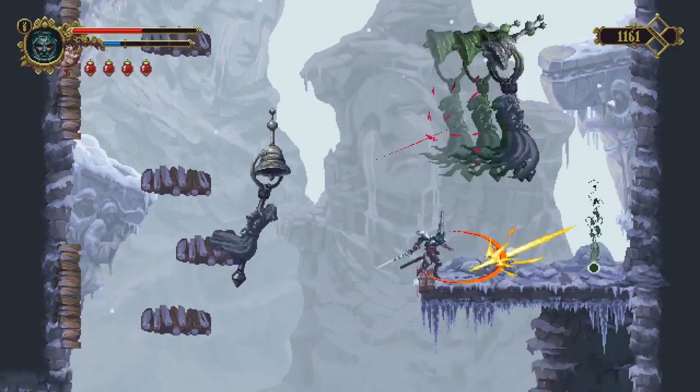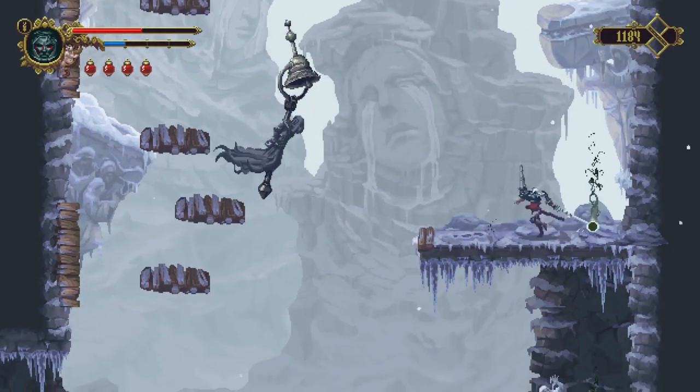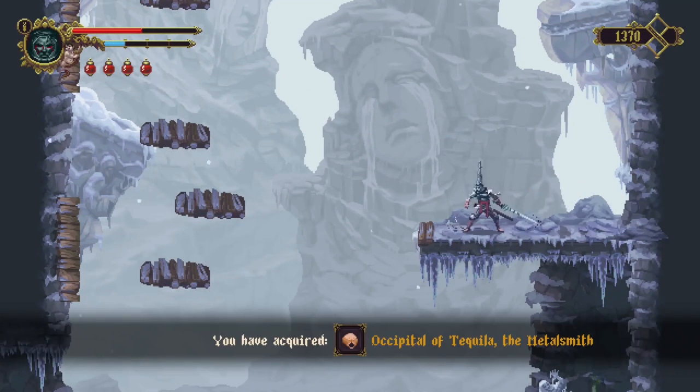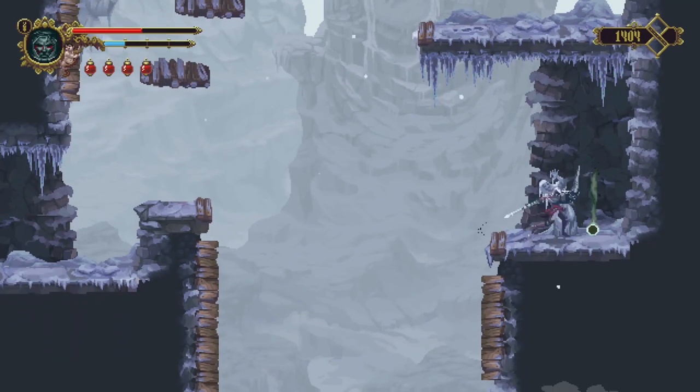Be very careful here. You've probably noticed - the wind blows in this area. It'll change from left to right, then right to left. If you're jumping against the wind you'll jump much less distance, and if you're jumping with the wind you'll jump much further.